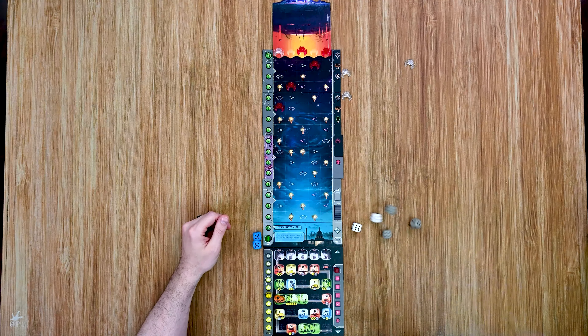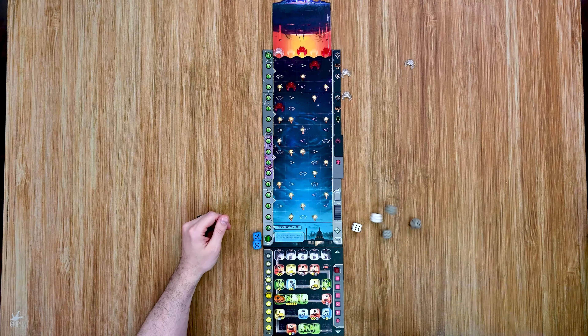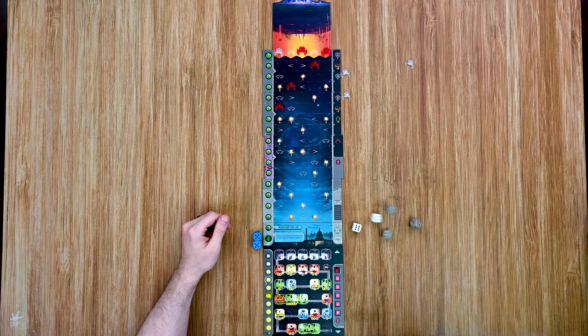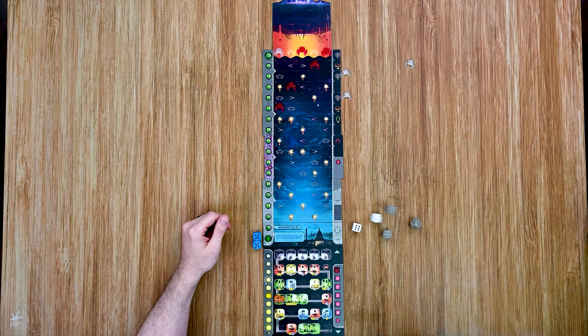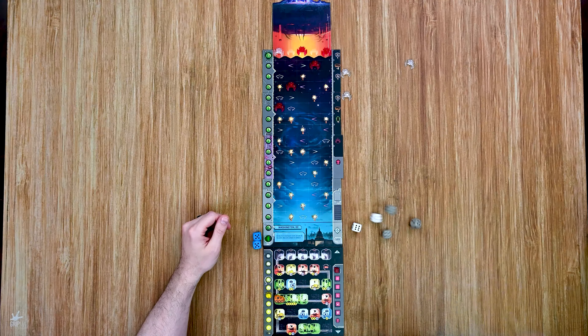Moving into resolution — I spend two energy to convert a room into a manufacturing robot. I also trigger research, giving me my first research point. I spend one more energy to move the excavator forward. After clearing these, I have no energy left, so I definitely need to work on building energy. The mothership moves forward, which triggers one ship going back up, and then it's back to my turn.